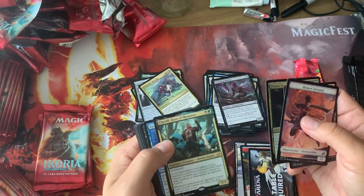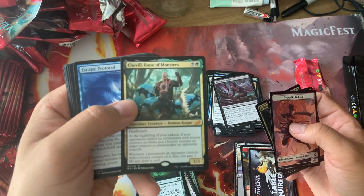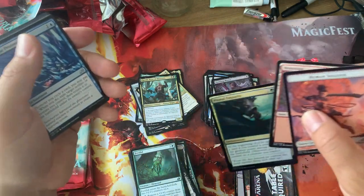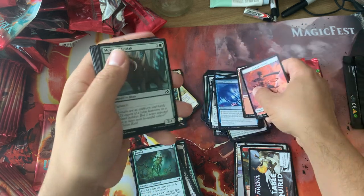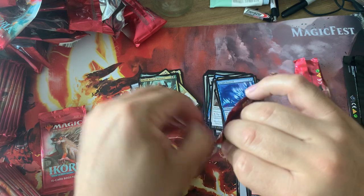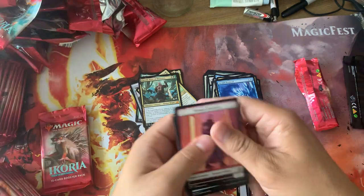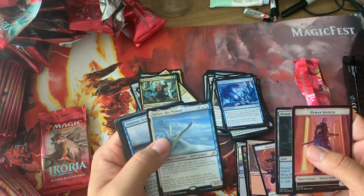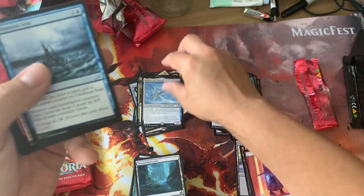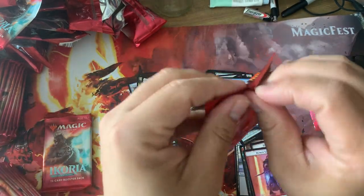We got a mythic — that's three mythics so far. Cheville, Bane of Monsters. This set has a ton of weird names, and then you're adding the Godzilla names which not everybody knows. Yorion — that's highly playable right now, hot stuff in standard, and also I think it was played in a modern deck to a top finish. Crazy.